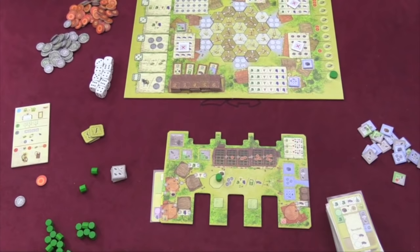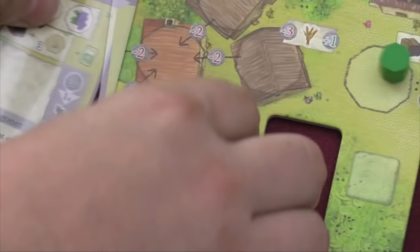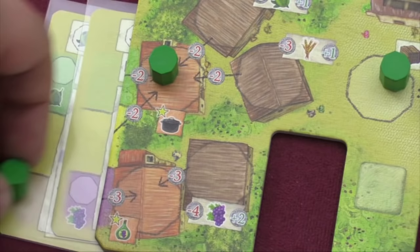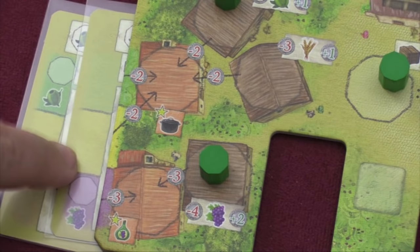Every turn, this card is going to produce a grape. Or if I have both of these, every turn I will get an olive. As the game progresses, I'll be able to use these olives and grapes for things. I can even pay money to change them — I can change olives into oil, or grapes into wine. These tokens will count as different things. I can save grapes over time, or just outright buy them. If I put a card on this side, it's going to produce them every turn.